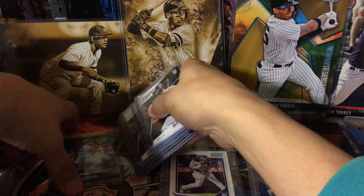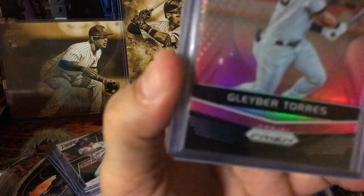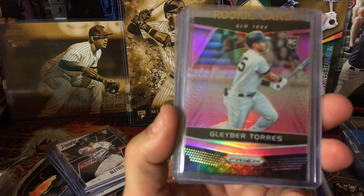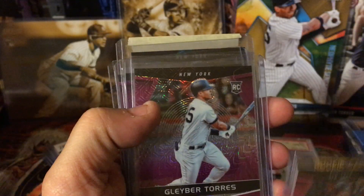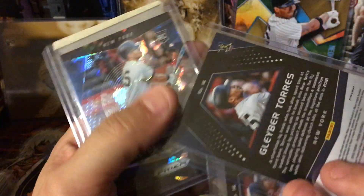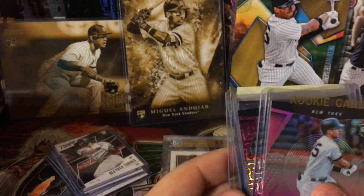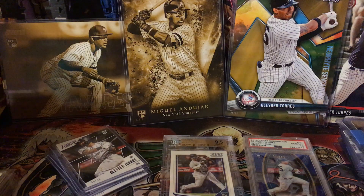Prism is coming up next and prism is so pretty — I like my prism. Sadly I'm lacking a little bit in prism too. There's a gold prism numbered to 10 which I do not have. But I do have the pink one numbered to 25. I do not have the green one — the green one's numbered to 50. I have purple mojo to 99 — actually I have three purple mojos to 99. I'm guessing I like my purple mojos. And then a cracked ice to 149. So I'm missing quite a few prisms but still I got a few nice ones.